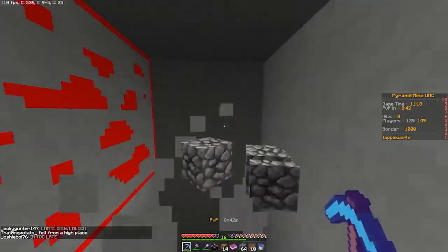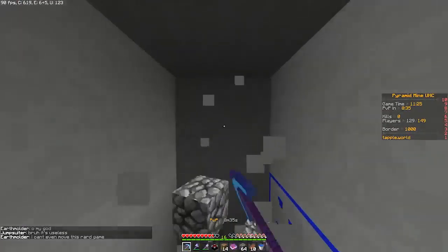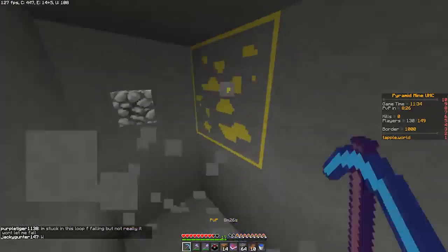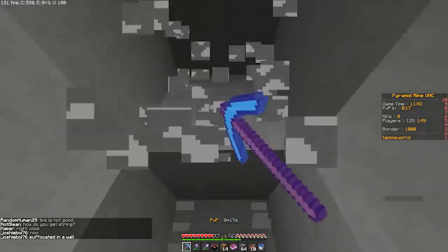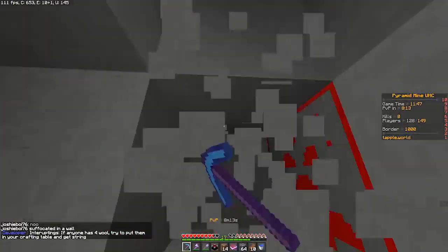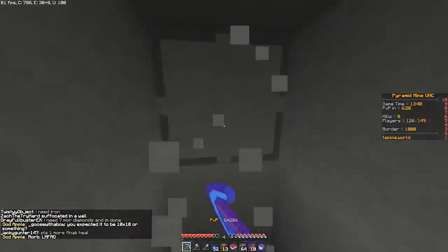We currently have like 11 diamonds, so we're like halfway. I think we're going to be on a good note so far - on a good path to getting full diamond by the time PVP is enabled. Now just keep in mind that everyone is sharing this whole entire pyramid together. We probably have the same chance of getting full diamond as all these other people, so I feel like a lot of people are going to get really good armor by the time PVP is enabled. It's going to be slightly more stacked than normal.